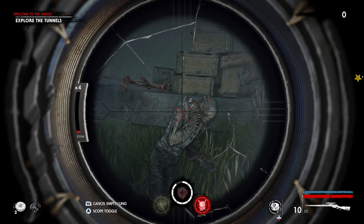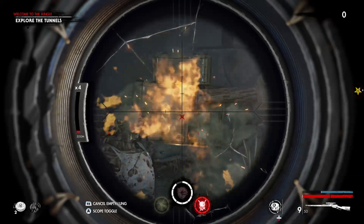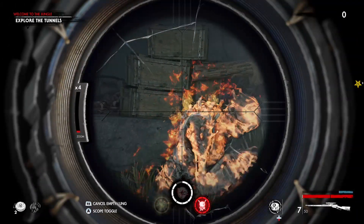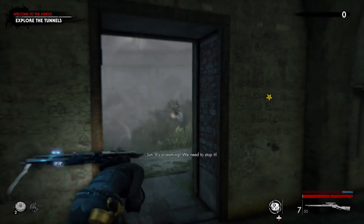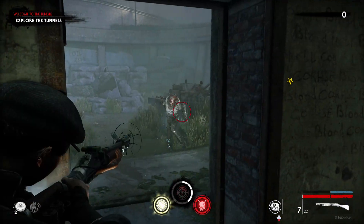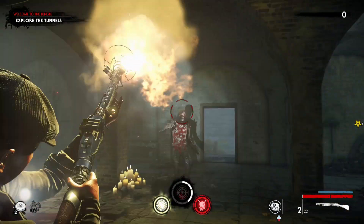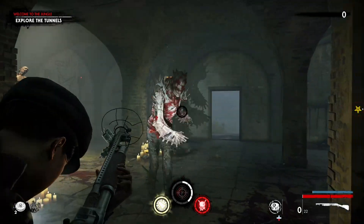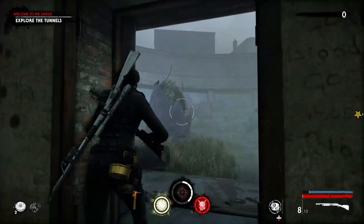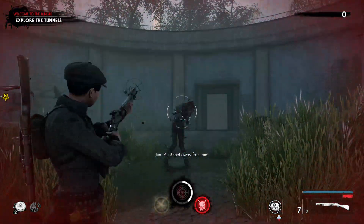They can take a lot of damage and they do a lot of damage on their melee. What you want to try to do is get the opening shot on their weak spot, put a couple shots in on that. You can potentially even take them out before they go aggro. Keep distance between you and it.